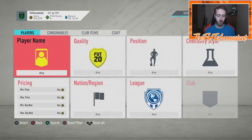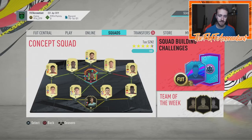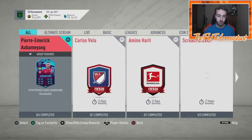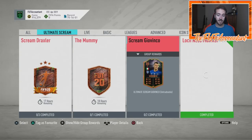Hey guys, it's Nate, aka the Foot Accountant. Welcome back to the channel. I want to take some time today and go through some live trading and talk about some of the best ways to make coins on FIFA 20 Ultimate Team right now, in this current market. The first thing to mention today is we did not get pack SPCs, which we've usually been getting almost every day. We just got a Giovinco SPC.